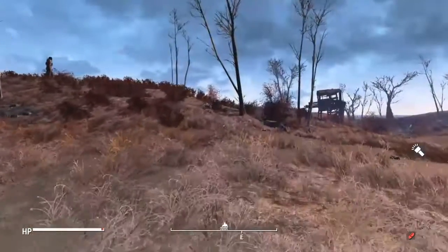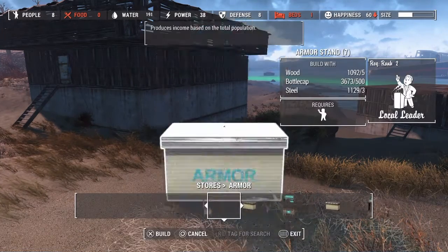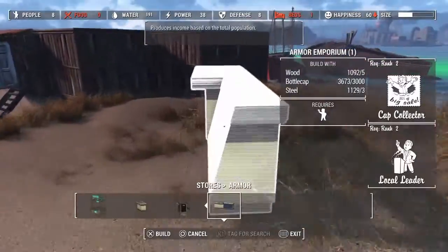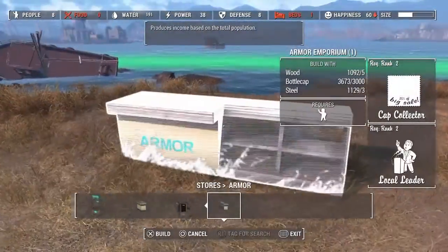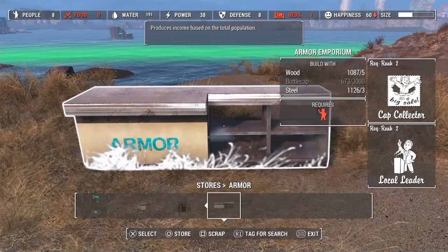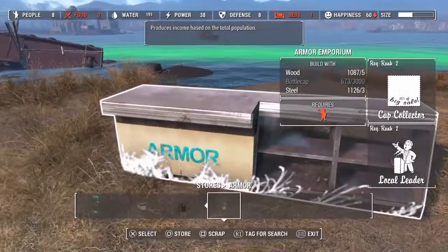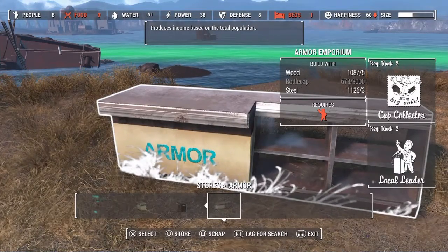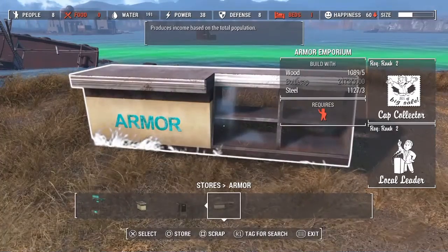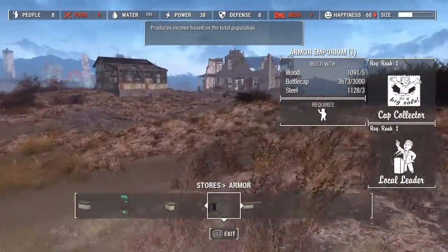So you can see down here where I'm at — stores and then armor. If I go over to this one, at the bottom I don't have one in my workshop right now. I don't have one on Spectacle Island at all. So what I'm going to do is place it — 3000 caps. Now this is hard so if I don't make it the first time I apologize. But you scrap it, then store. Remember: scrap, circle, store.